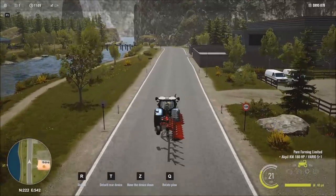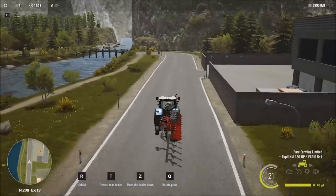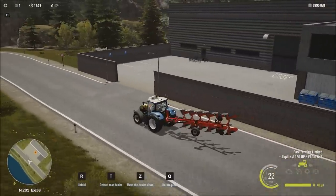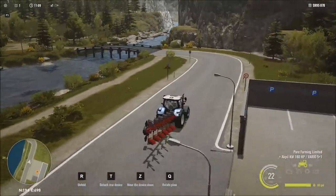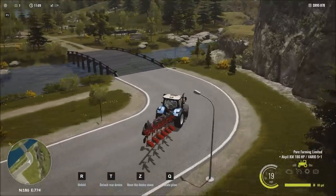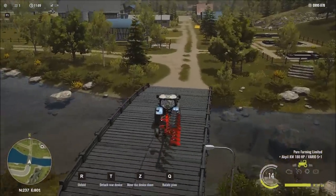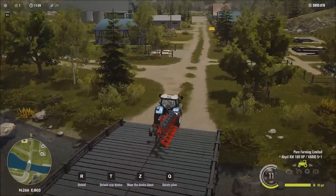Let's see what kind of speed we've got — it looks like about 20, 21 miles an hour. There's our logistics center here on the right. Everything on this map is very compact, which, based on the way they've designed the game and implemented a lot of the stuff, I think this is actually the perfect size map.